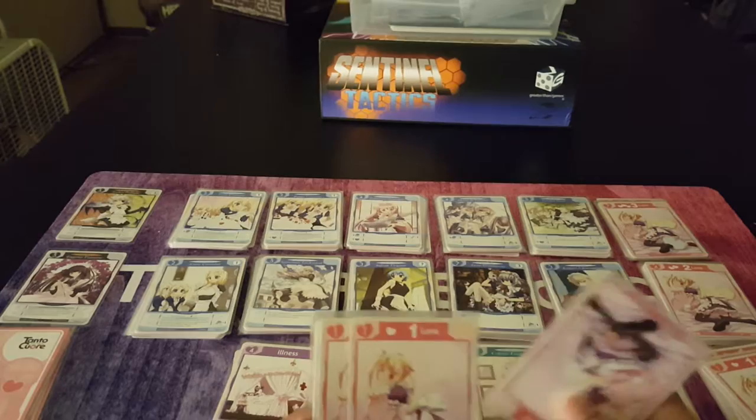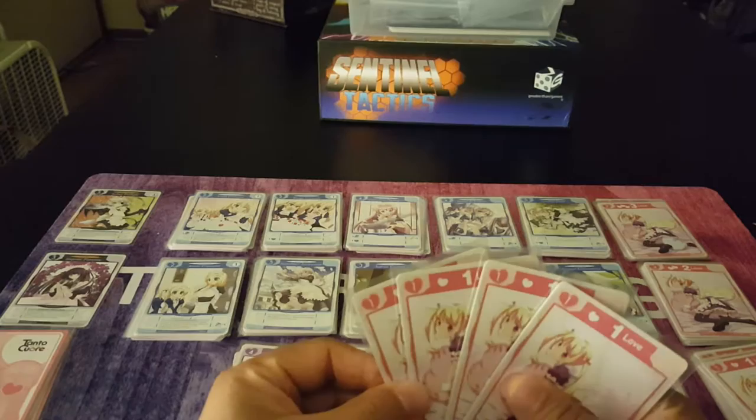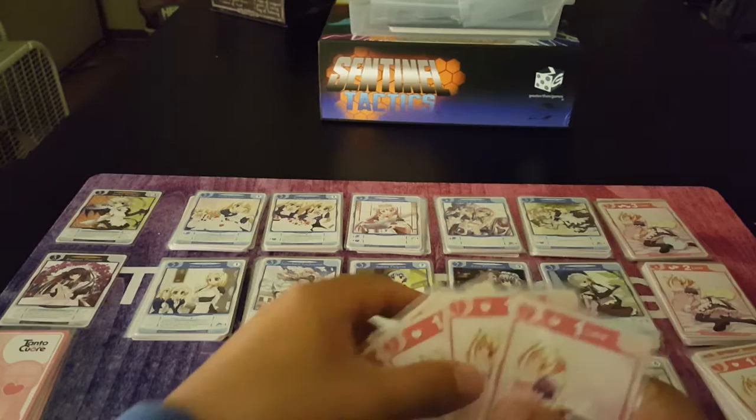So I started out — oh, nope, I got a Colette. So right now she's cluttering my deck. I have four love. So on my turn I have four love and Colette, who's worthless right now.